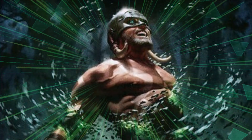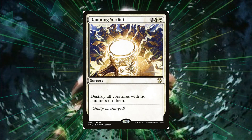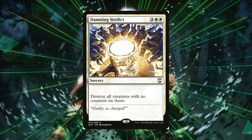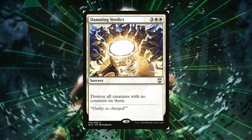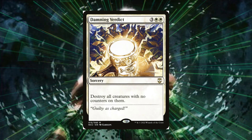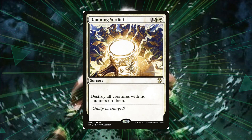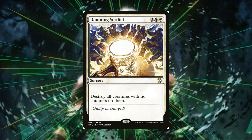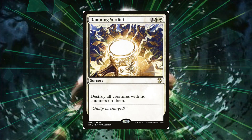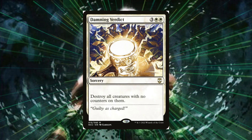The last card I want to mention in this section is Damning Verdict. For three and two white, destroy all creatures with no counters on them. The biggest reason I have this is because all our creatures will have counters on them — especially if they keep swinging with Vrestin on the battlefield they'll have so many counters that this won't affect our game plan — but most of our opponents' creatures won't have counters on them unless they're playing a counters deck. This benefits our side greatly, leaving our large counter-laden army intact while clearing opponents' boards.